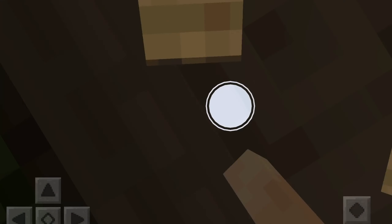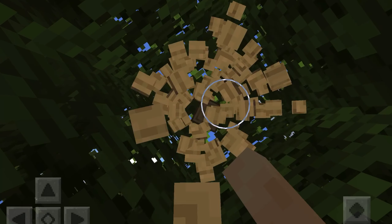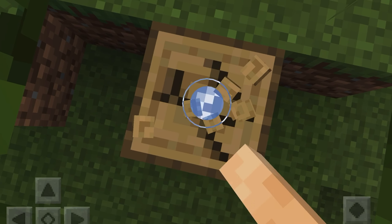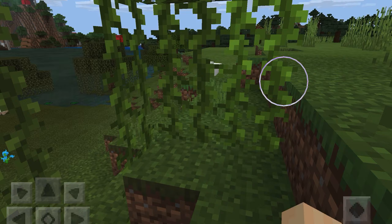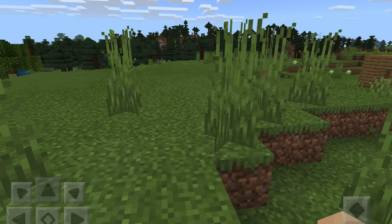I'm just cutting down a tree because I need more wood. Wood is very useful — not only for first night bases, but you also need it to make tools. You can't really go without it.